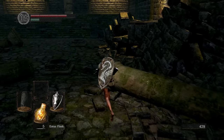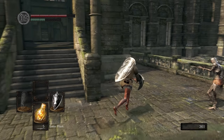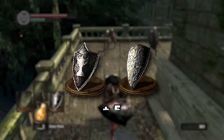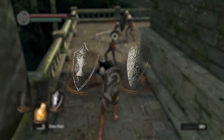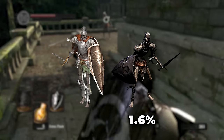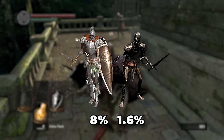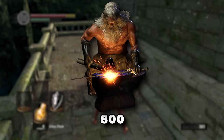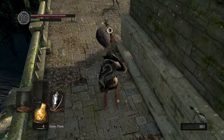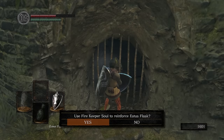Upon reaching the Undead Parish, watch out for the Titanite Demon — if he hits you with one of his melee attacks, it will kill you. Once at Undead Parish, we'll be farming Titanite Shards. We'll need 18 in total to get both of our shields to plus 5. The enemies we'll be farming are Undead Soldiers and Balder Knights. Undead Soldiers have a 1.6% chance of dropping a Titanite Shard, while Balder Knights have an 8% chance. You can also buy Titanite Shards from Andre for 800 souls. While farming, grab the Fire Keeper Soul to upgrade your flask to plus 1 back at Firelink Shrine.